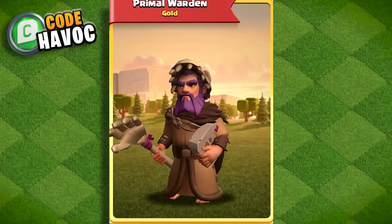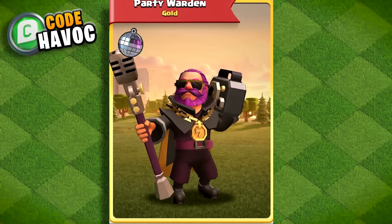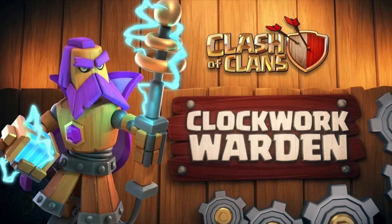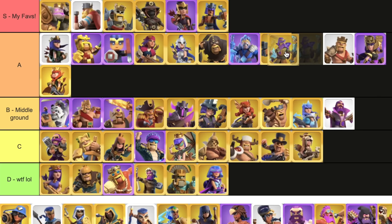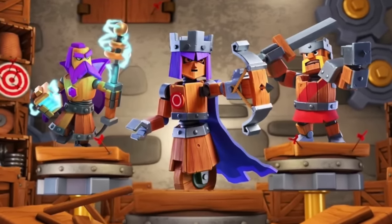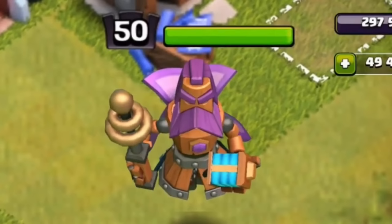Primal Warden — this was the second warden skin we got, I believe. After waiting like six months after the party warden, this was a huge letdown. It just looks like he's wearing a bad costume and that's all. It's going to be D, all the way at the bottom. Clockwork Warden — like I mentioned with the King, I actually enjoyed the Clockwork series, so A. I don't know why it got so much hate. They're unique in that they're all like robots made out of wood — it's just not something you'd expect to be a hero skin.